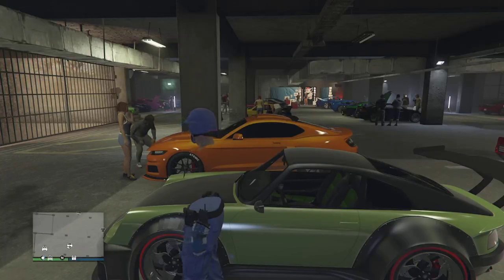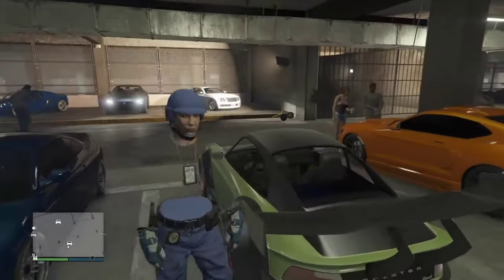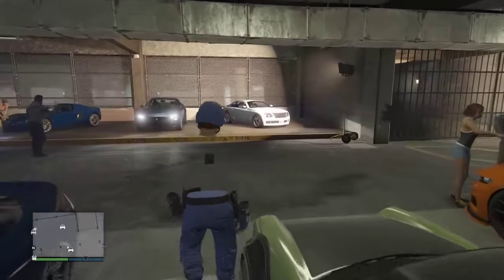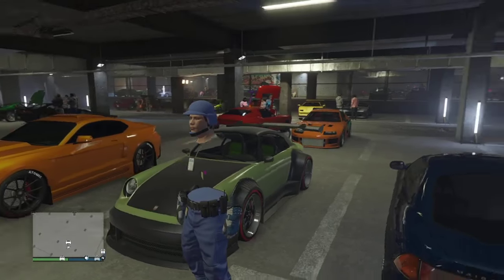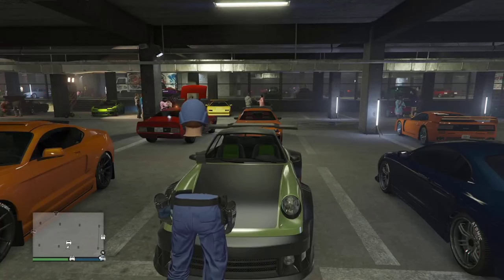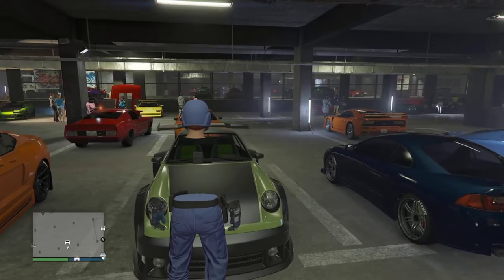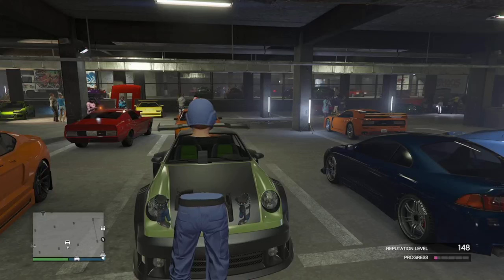We're inside the car meet, our friend is inside the car meet with us, and we've got our donor car inside the car meet. The donor car is the car that we will be taking the mods from, if this glitch works.